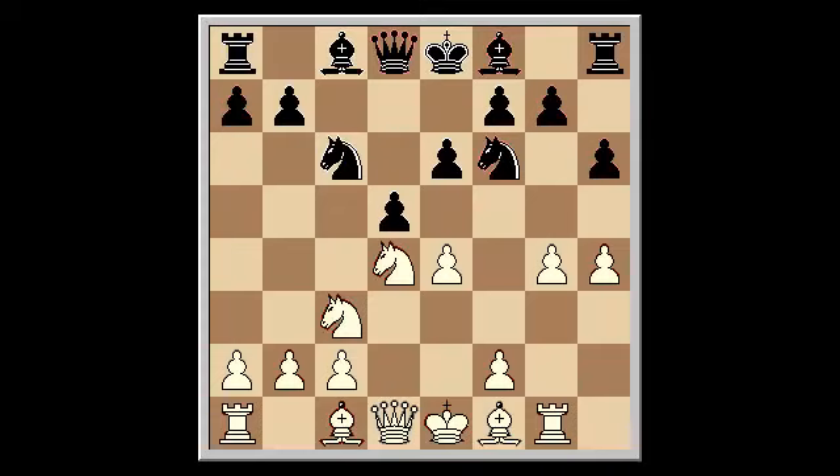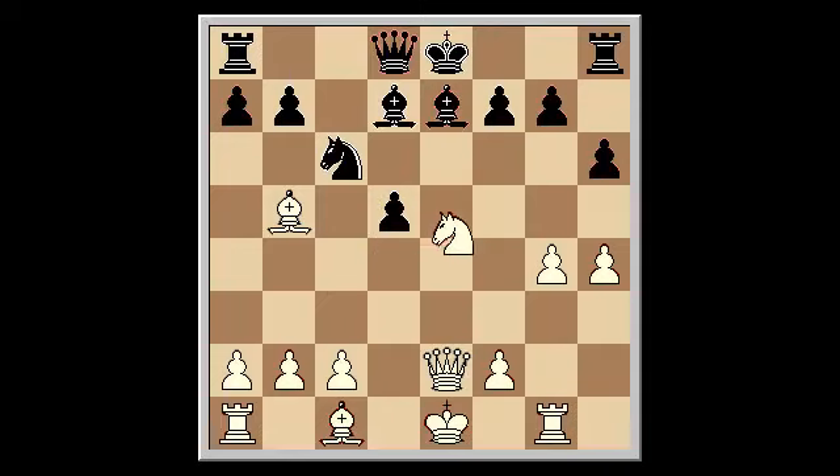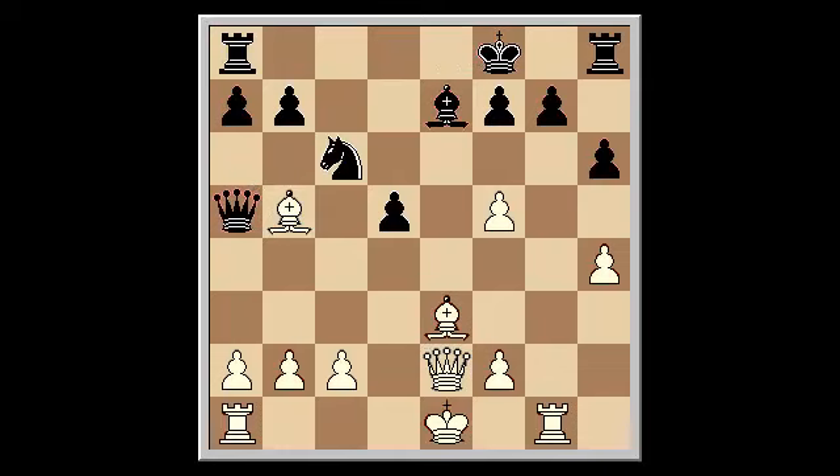The first runs d5, bishop b5, bishop d7, e takes d5, knight takes d5, knight takes d5, knight takes d5, e takes d5, queen e2, bishop e7, knight f5, bishop takes f5, e5, g takes f5, king f8, bishop e3, queen a5.